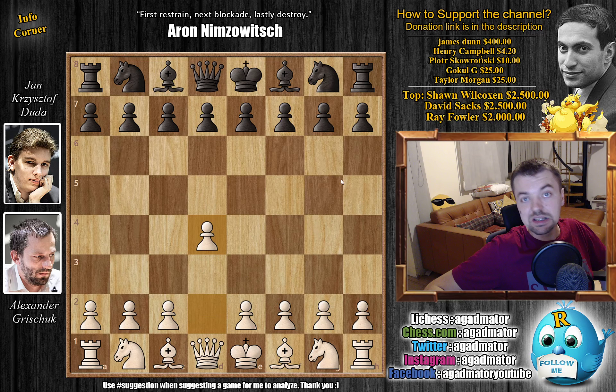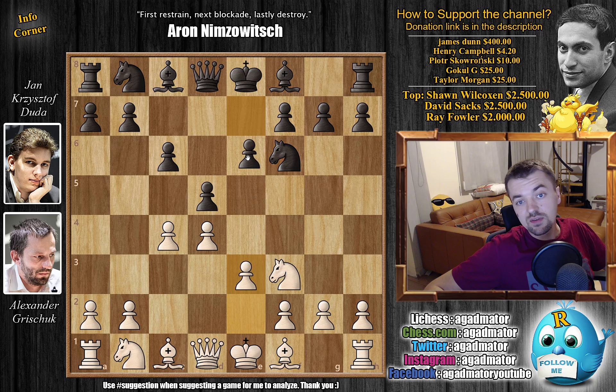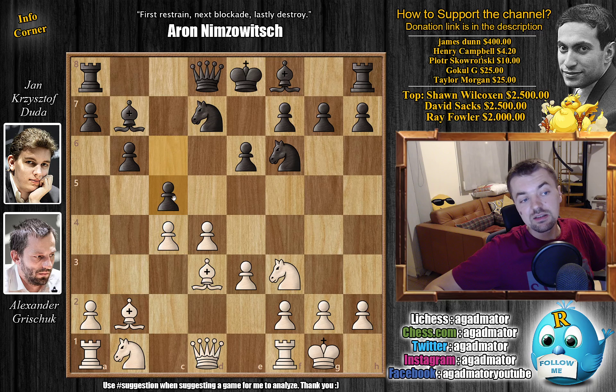Grishuk with the white pieces opens with d4. We have d5, c4, and c6 - a bit of a refreshment from the previous lines. Knight f3, knight to f6, and now e3. We have e6 and bishop to d3 by Grishuk. We have knight b to d7 and now b3, b6, and now comes castles by Grishuk. We have bishop to b7 fianchettoing the light square bishop, bishop to b2, and now d captures on c4 with b captures on c4.